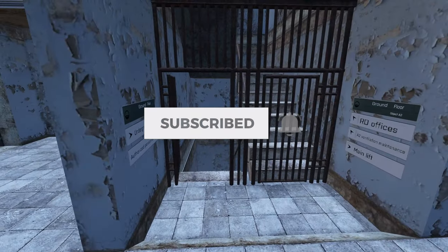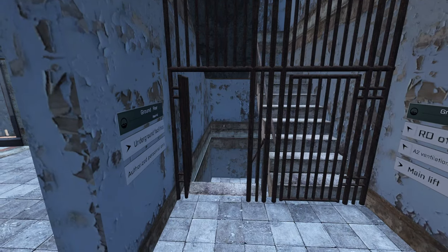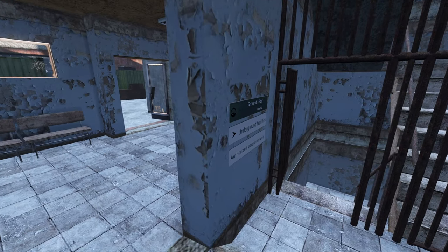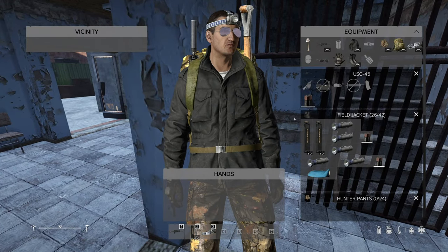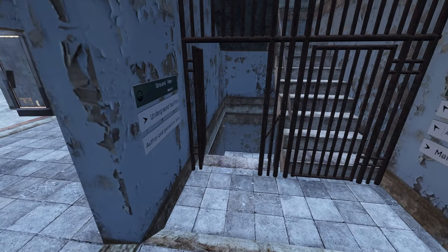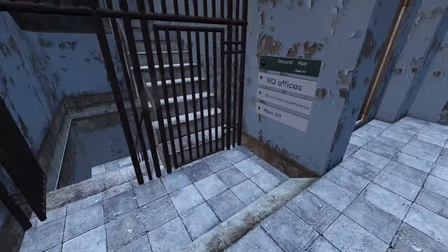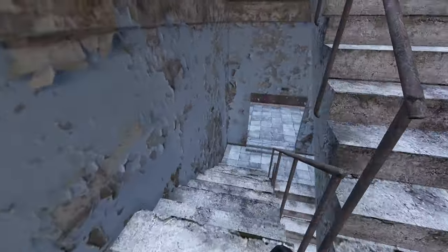One thing to note: the darkness trigger is not working inside these bunkers in this offline version. In multiplayer servers, this bunker is going to be pitch black, so you'll want to grab a head torch, flashlight, or night vision. On this version the pitch black trigger zone isn't working, but I can still show you what kind of loot is down here and give you an overview of Athena 2.